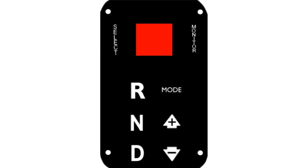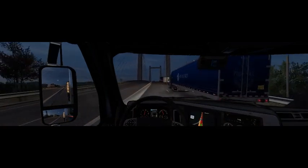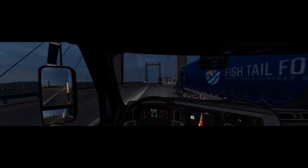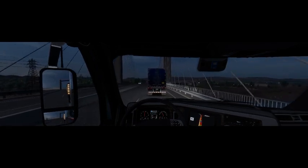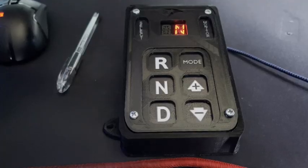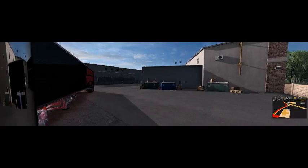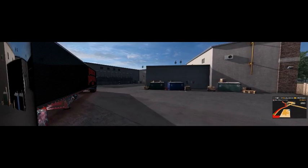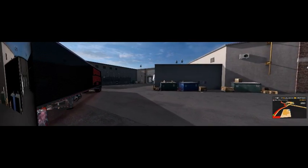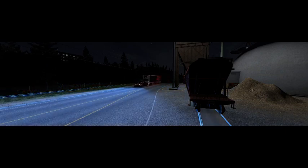It would have been cool to have the screen monitor what gear you're in during the game, but the game doesn't communicate that way with hardware products — there's literally no way to do it. The only way the game can communicate with anything like that is through an application like Sim Dashboard via an internet connection. So the screen switches based on the buttons you hit, and when you plug it in it defaults to neutral.